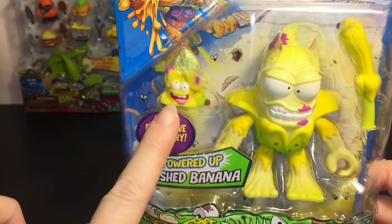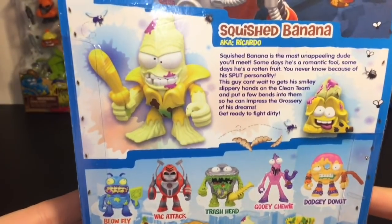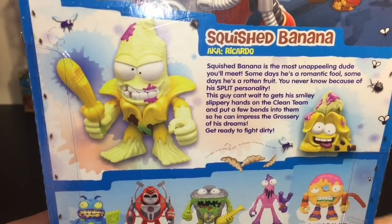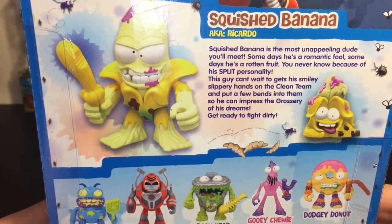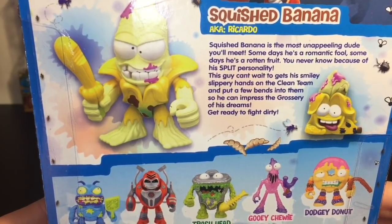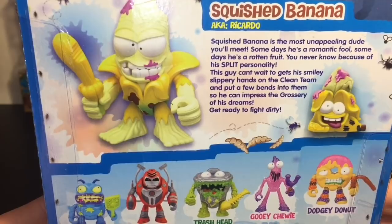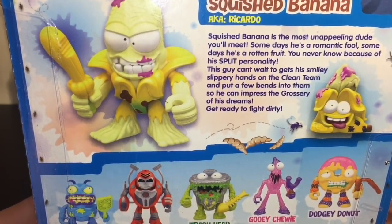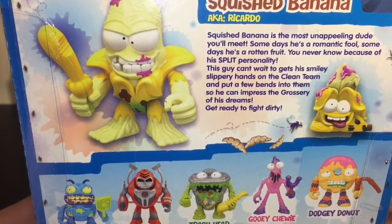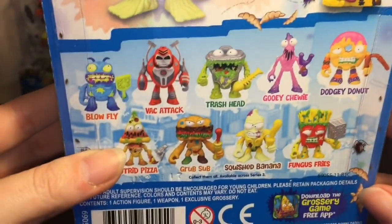First up, let's take a look at the Squish Banana. I love his little small grocery he comes with — that's adorable. On the back, he's called Ricardo — that's hilarious. Squish Banana is the most unappealing dude you'll meet. Some days he's a romantic fool, some days he's a rotten fruit — you never know because of his split personality. He can't wait to get his smiley slippery hands on the clean team and put a few bends into them to impress the grocery of his dreams. Get ready to fight dirty!